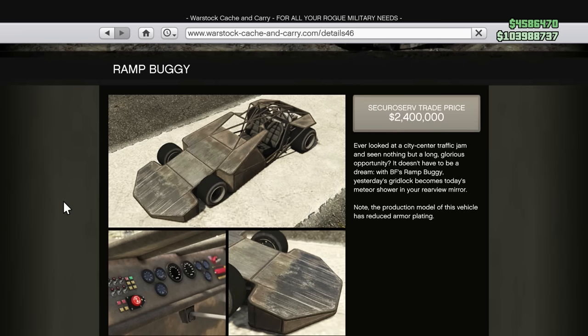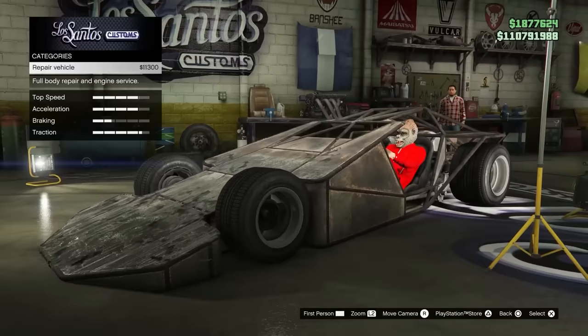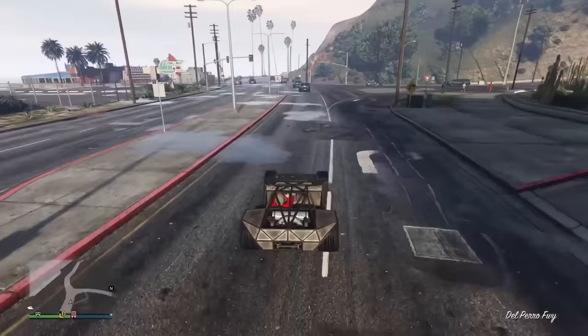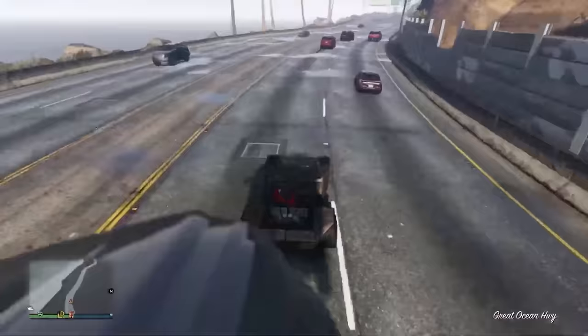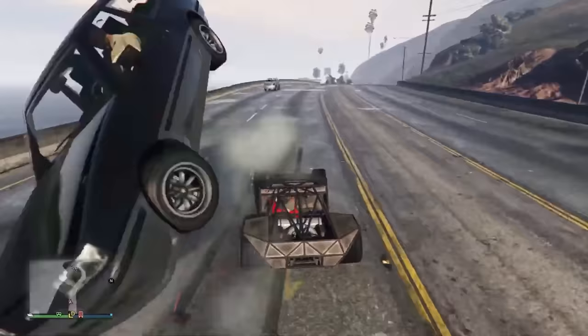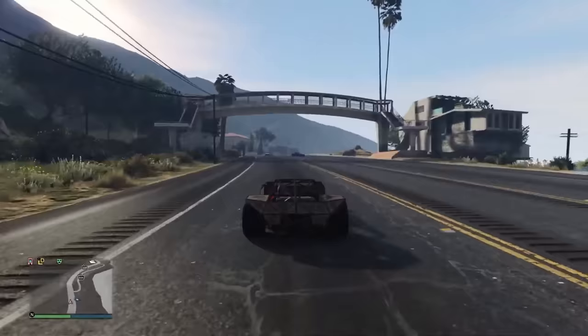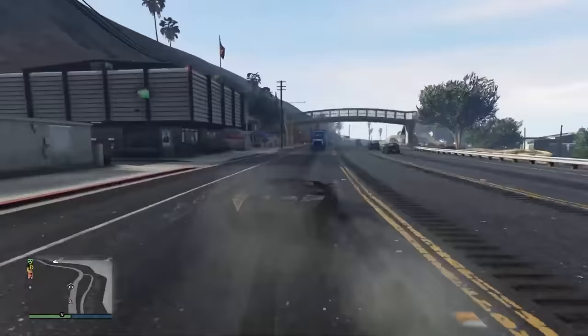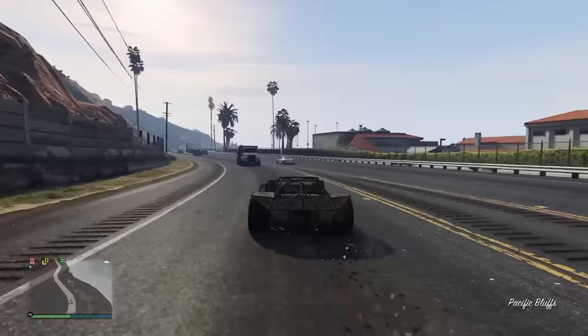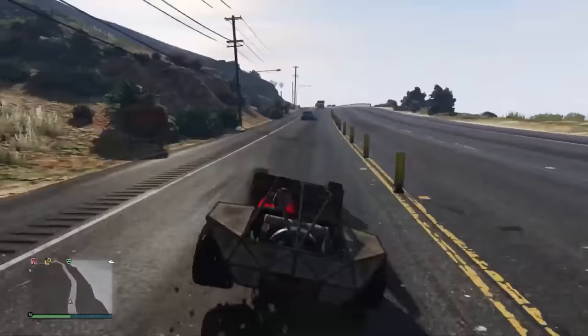At number 10 is the Ramp Buggy. If you're a fan of Fast and Furious, you've probably seen this one before, and yes, it is as fun as it looks. I don't think there's a single vehicle in the entire game that gets you more friends than this. It's the least toxic vehicle in the game — if someone sees you driving it, you've basically automatically made a new friend. I've had random players keep driving up wanting me to launch them as far as possible. If you've got friends, it's really fun trying to launch each other onto different buildings or over bridges. Or if you're bored, just drive it on the opposite side of the highway and watch cars fly off into the distance.